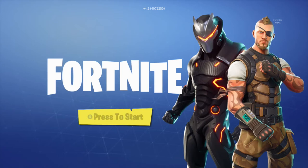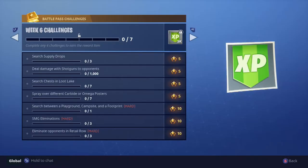Welcome back to some more Fortnite. This is the weekly challenges guide for week 6, and we will be covering the challenge for spraying over different carbide or omega posters. You need to do 7 in total. However, there are more than 7 on the map — I will only be showing off 7 in this video. I will put down in the description all of the different locations that are known.